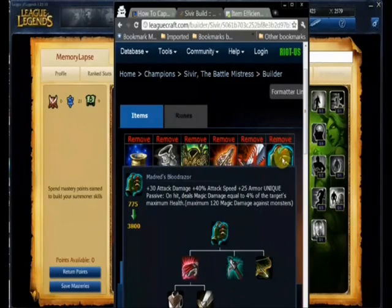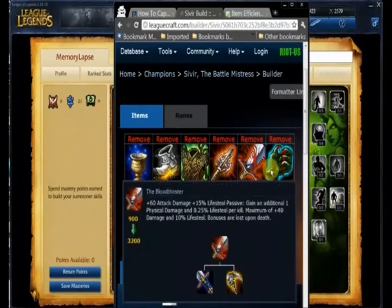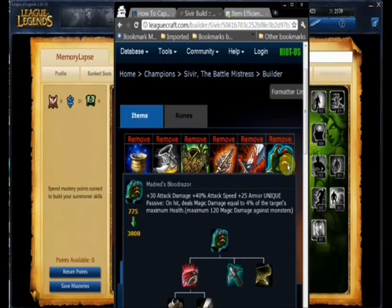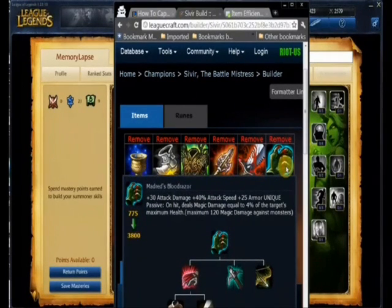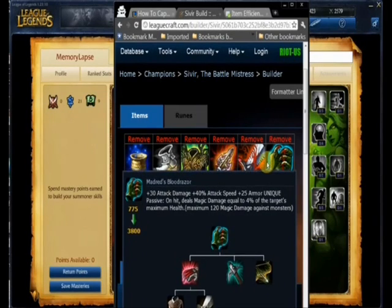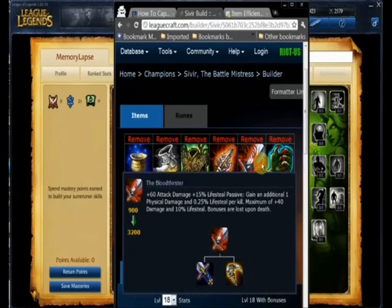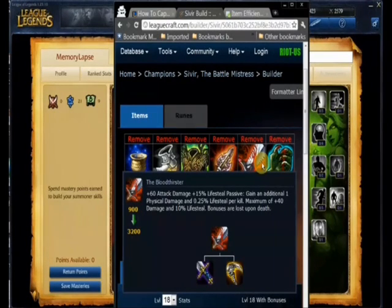We've got great damage and lifesteal, and great defenses across the board — all of our defenses are covered. Finishing off with Madrids Razor if you need tank-killing power. These two items could be interchanged: if you're facing a tank-heavy team, you might want to get Madrids Razor before your Bloodthirster.